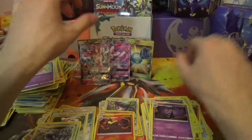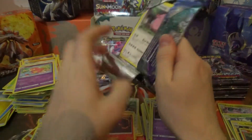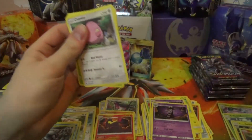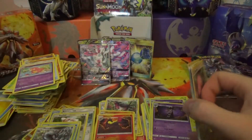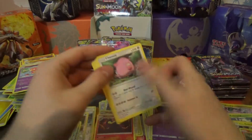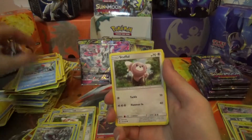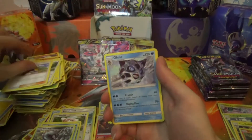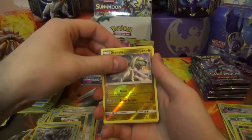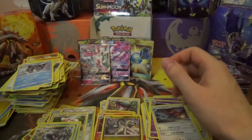Do not cover up the Rare Candy! Next pack: Chansey, Petilil, Helioptile, Tentacruel, Stufful, Alolan Graveler, Hala, Glalie, Drampa Reverse Rare, and Talonflame Regular Rare.